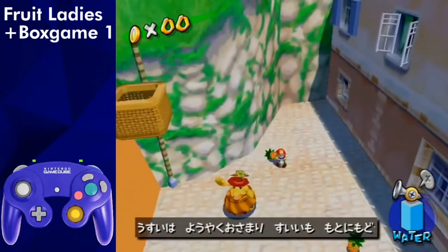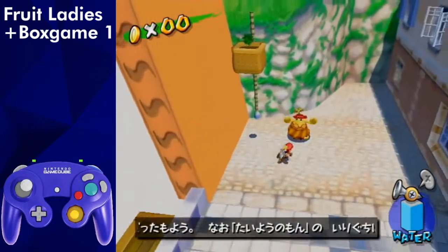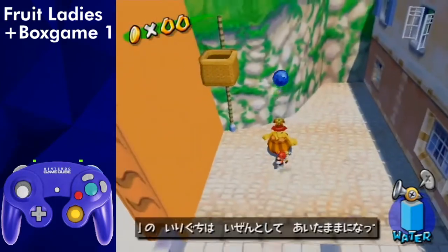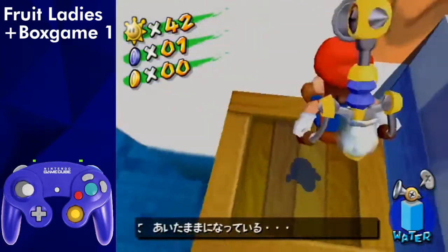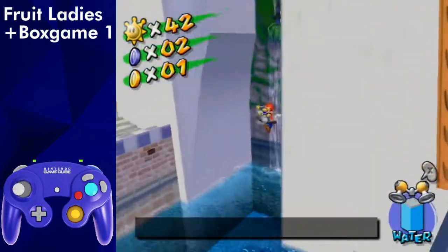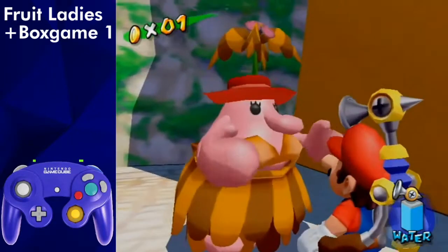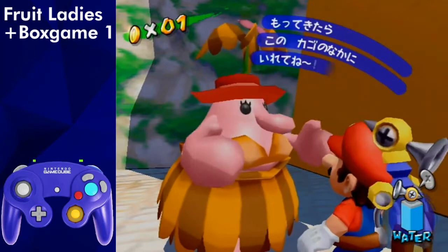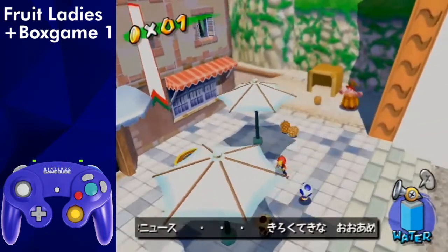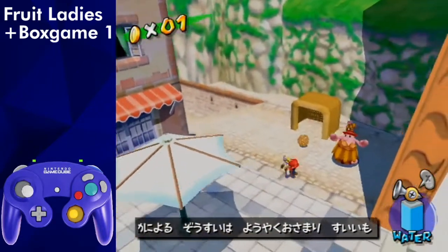Talk to the pineapple lady and throw the pineapples in. An easy way to do this is to do a sideflip motion on the ground and throw it from here. Once all of them are in, talk to her and grab the coin. Jump dive over this box and spray the M. Then spin jump over to the durian area. Talk to the durian lady and kick them all into the goal. If any are missing, make sure to check the lower area over here and behind the box. If there's still some missing, just go back and get a durian and repeat the process.